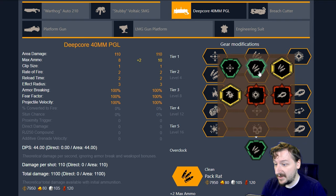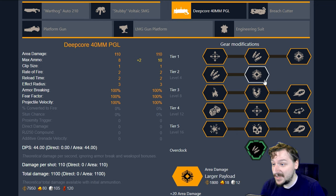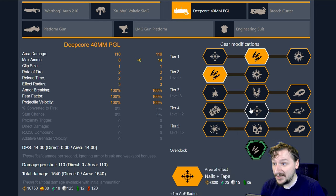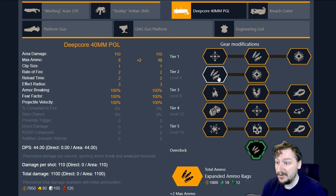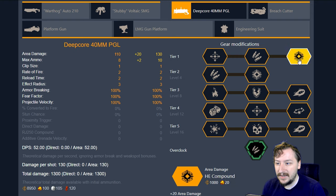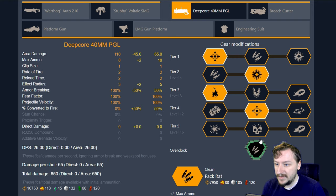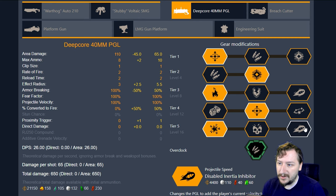Our next overclock is Pack Rat. This gives you two more ammo, and that's it. That's really good. Usually with this one, I still might take extra ammo because having 14 rounds is really nice, and getting 7 rounds every resupply is really nice. If you don't like that and you want more AoE or you want more damage, you do have options. You could always not go with extra ammo at all and just go with more damage, or you could go with more AoE.